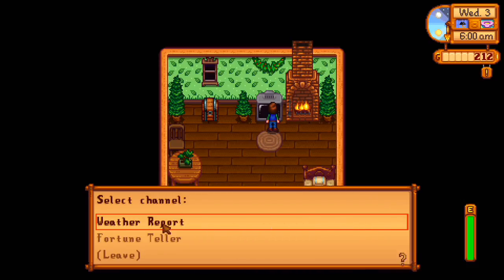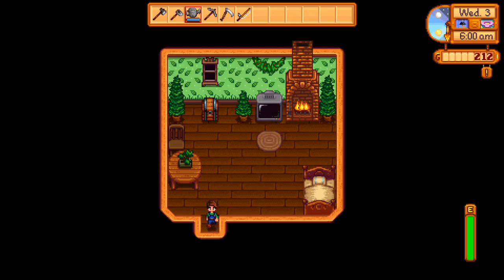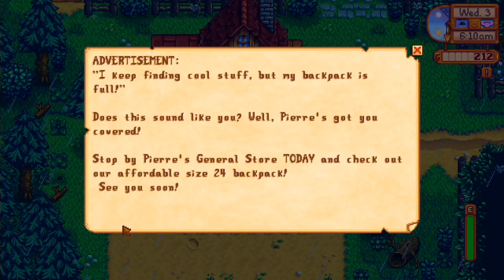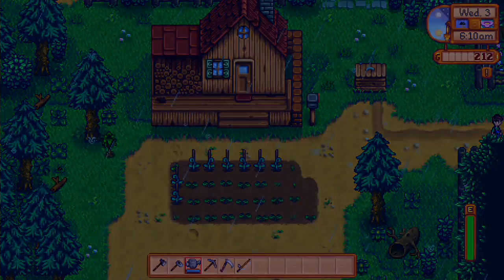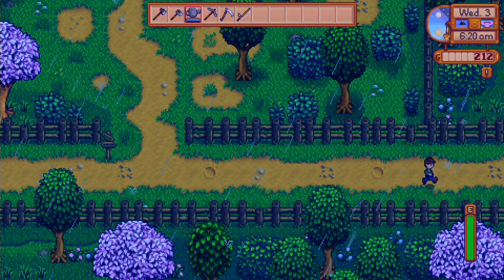Let's watch some TV in the morning and check the weather report. It says it's going to be sunny all day — wait, not today, because it's raining today. We have more mail: advertisement. 'I keep finding cool stuff but my backpack is full — does this sound like you? Well, Pierre's got you covered. Stop by Pierre's general store today and check out our affordable size-24 backpack.' We have 12 slots — the top row — and if you upgrade it you get the other rows too. We definitely have to do some more planting today, especially since it's raining — because when it's raining we don't have to water anything, so we save a lot of energy and time.